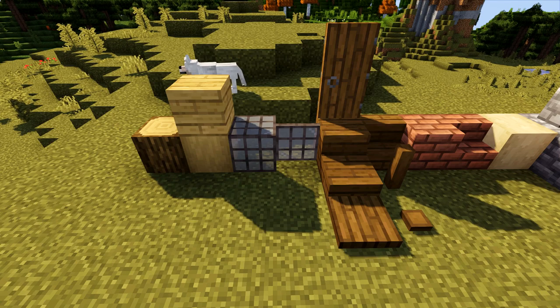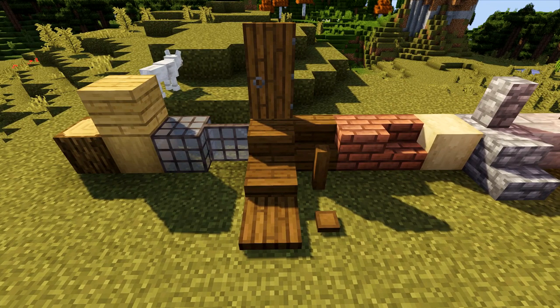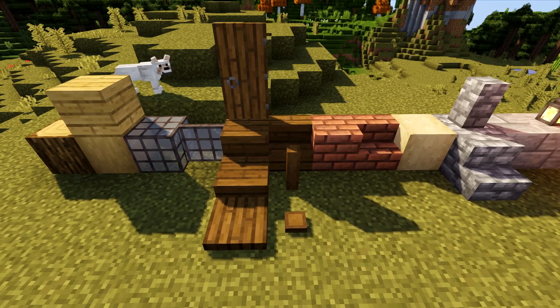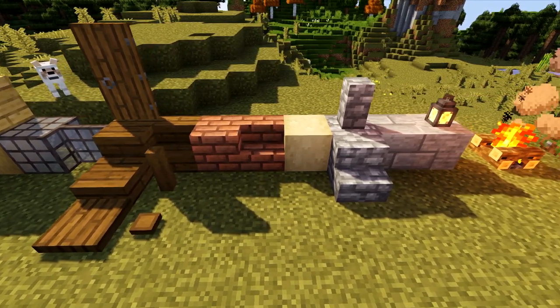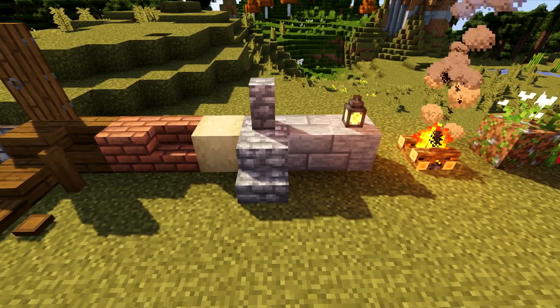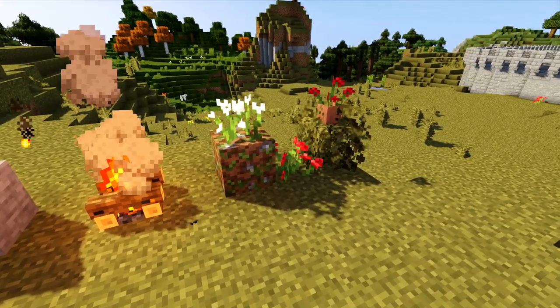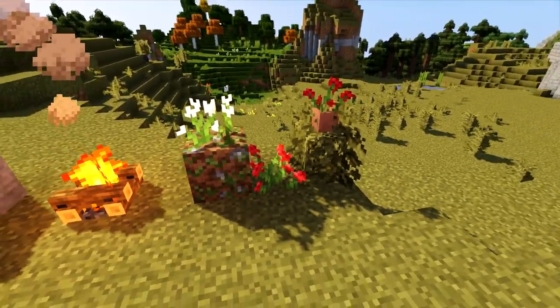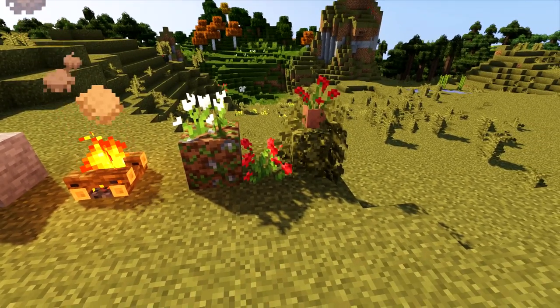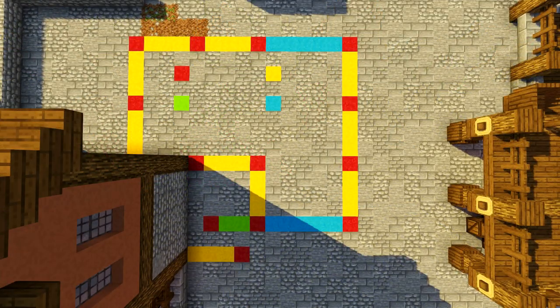For this build we're going to need: oak logs, stripped oak wood, oak planks, glass blocks and glass panes of your choice - I'm using light gray stained versions. Also spruce planks, slabs, stairs, fences, trapdoors, buttons and doors. Some bricks and brick stairs, stripped birch wood, cobblestone, cobblestone stairs and cobblestone wall, stone bricks, stone, lanterns, a campfire, and for decoration some leaves, flower pots, flowers, and dirt.